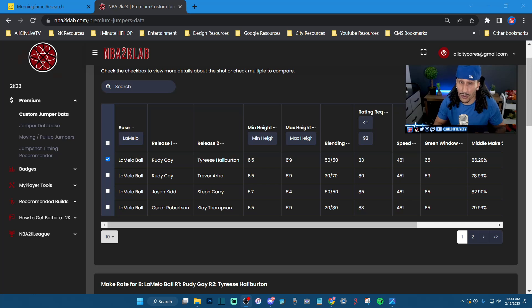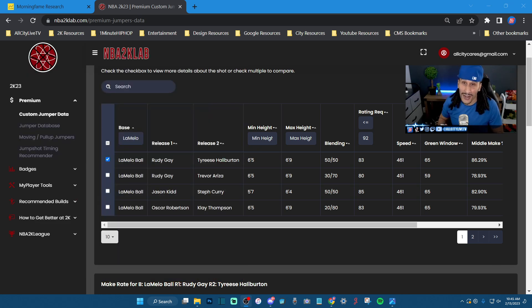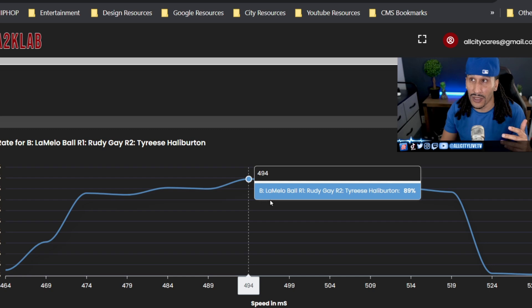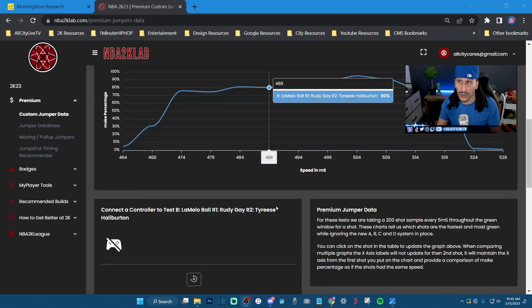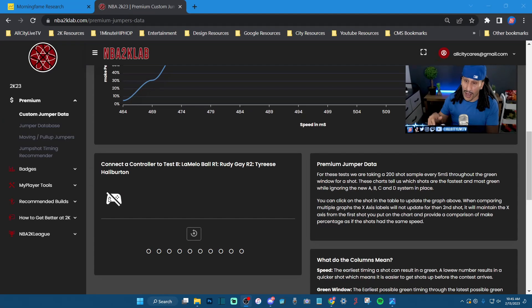If you guys are still struggling to find a jump shot or struggling to shoot well on 2K23 and these jump shots don't work out for you, I recommend checking out NBA 2K Lab Premium. They have a new jump shot tool where you can plug your controller right into your PC, phone, or tablet, choose a base, release one, release two, your height — everything you need to know for your particular build. It gives you a graph displaying exactly your green window and the milliseconds you should be hitting. You find the peak of that green window for a particular jump shot — I'll shoot 95% if I hit the peak at 504 milliseconds. You can take your controller and plug it right in to attempt and practice hitting that 504 millisecond mark for that particular jump shot.